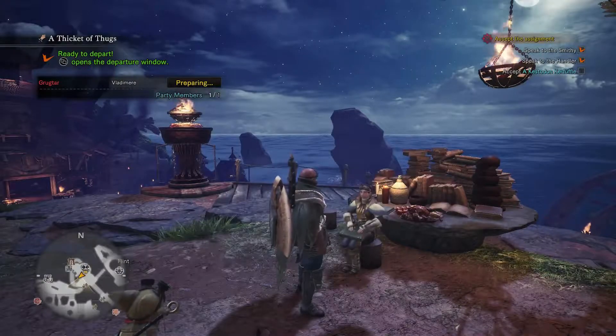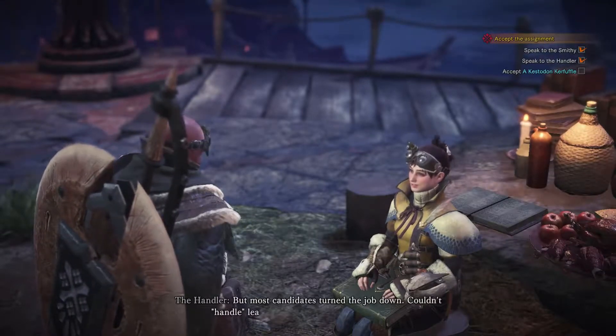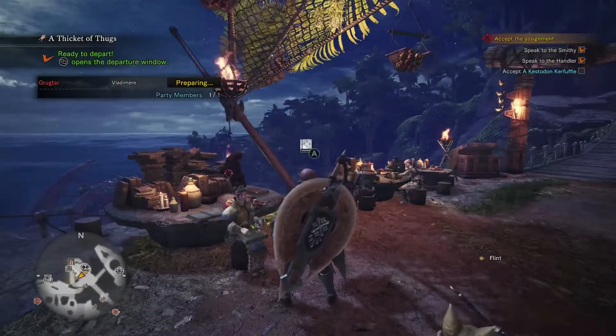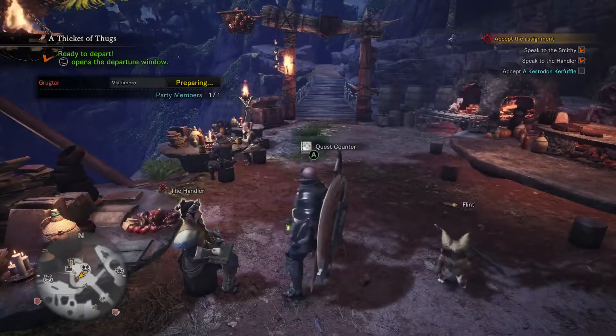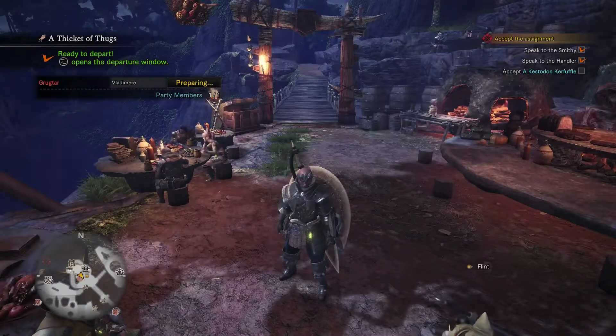Before we get down to the Kestadonker Fluffle, we are going to be doing a Thicket of Thugs. This quest — one of my field researchers wants to collect bright moss to study. Only problem is it's mostly found in caves. Guess what else is mostly found in caves? That's right — Jagras. You'll notice it says we've already completed this quest. This is the optional quest version of the first quest we took to go kill some Jagras, so we're going to do this quest — it's the repeatable version of it.